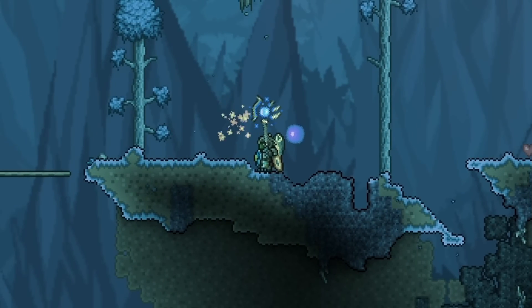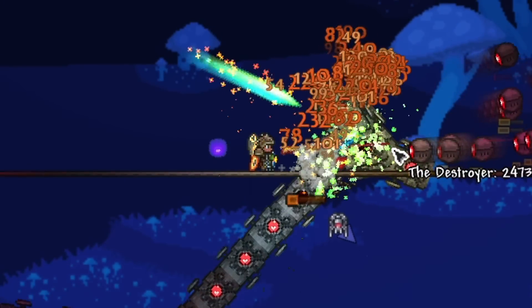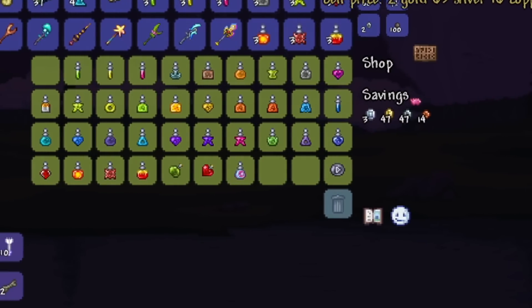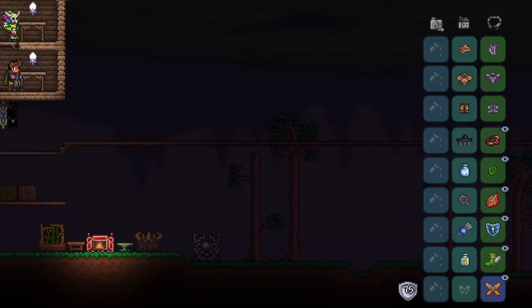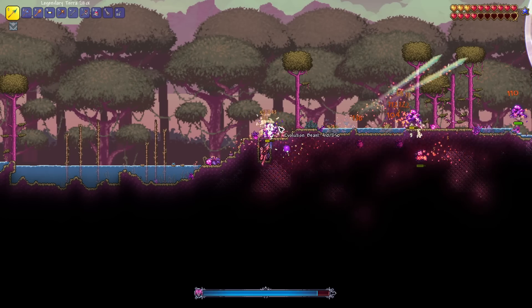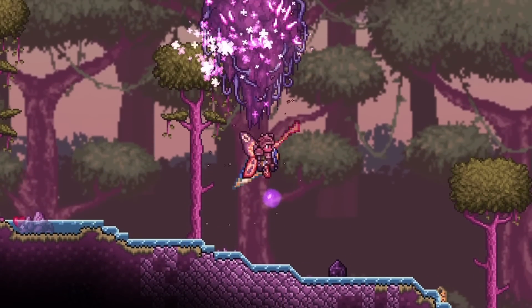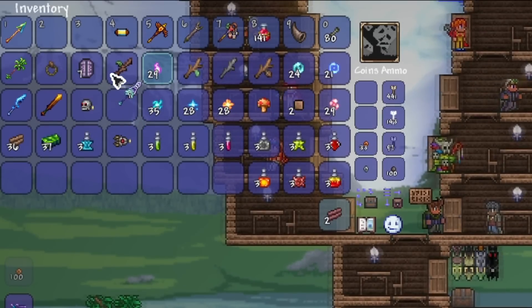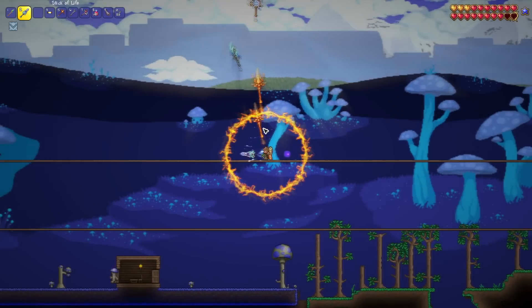We then took out the vortex pillar and I crafted the vortex stick, which is probably the worst out of all of them. I then defeated Golem a couple more times, dug up more chlorophyte, beat some mechanical bosses for more money, bought tons of potions, crafted a full set of beetle armor, got the best accessories, and then came over to the nebula pillar, took out all the nebula enemies, and crafted the nebula stick. I then quickly ran back and crafted myself the Stick of Life — the zenith stick we'd been so desperately trying to get throughout this entire playthrough.